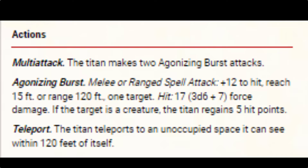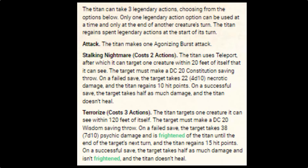The titan can also use its action to teleport 120 feet to any place it can see. Being a legendary creature, the titan has legendary actions. The first is the titan makes an Agonizing Burst attack, which costs 1 legendary action.